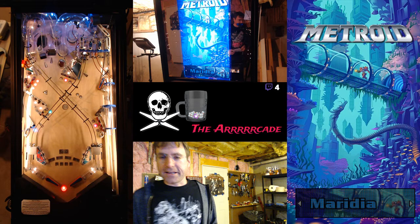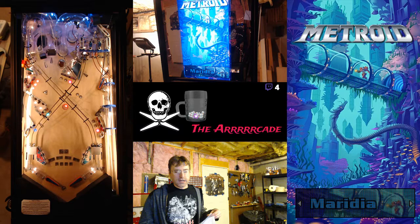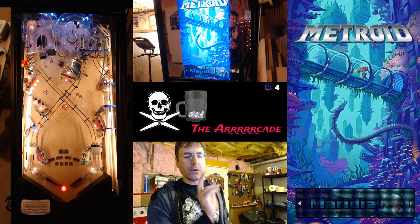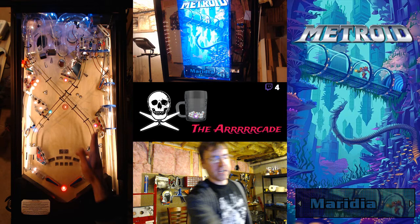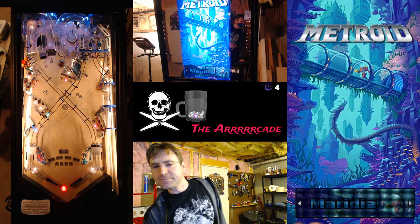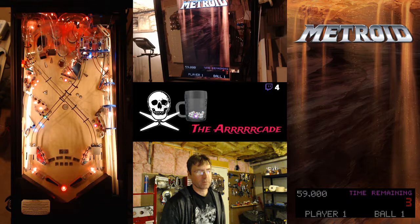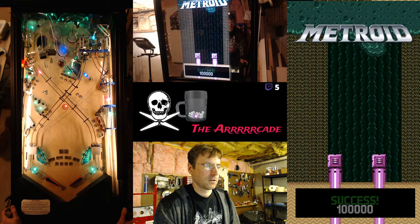Drop targets — you hear that clicking? See that up in the upper right, all the lights moving? The drop target is moving around. You want to hit that. If you hit the first one you just get some points. If you hit the second or third one it'll catch it behind the lower drop target, do a countdown, and you'll get a chance to do the super skill shot — it'll drop it onto the upper flipper and you shoot it up the upper and the side ramp.